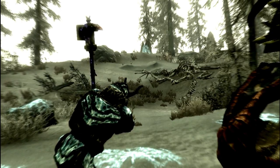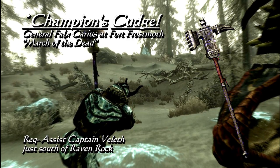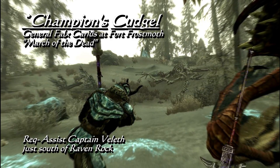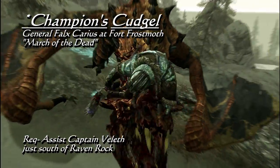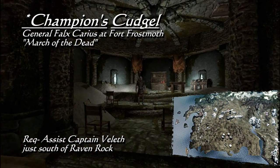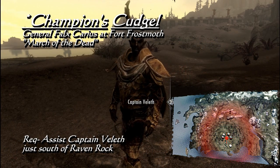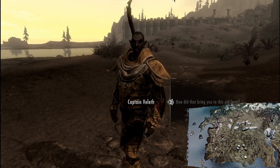The next unique piece of equipment is the Champion's Cudgel, an Imperial Warhammer of tenderizing design. This carries a base damage of 24 and the Chaos Enchantment, which has a 50% chance of dealing each element of fire, frost, and shock, the magnitude being determined by the player's level upon retrieval. You can disenchant this for the effect, but there are Nordic weapons and Stalrim weapons that you can find with this enchantment too. This is wielded by General Karius in Fort Frostmoth, and after taking just a few steps south of Raven Rock, you will find Captain Veleth fighting off the Ash Spawn. Assist him, and you can start the quest March of the Dead, which leads you to Fort Frostmoth and this Warhammer.